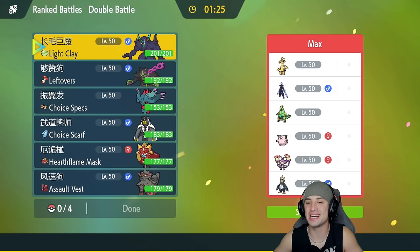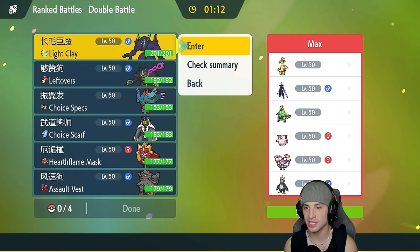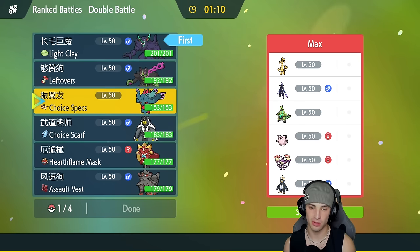First match — I'm going up against an Iron Thorns team, a Paradox Pokemon I really like. On top of that they're rocking Ambipom, which is a great Pokemon — a good physical attacker with Normal typing that does learn Fake Out, so we've got to watch out for it.